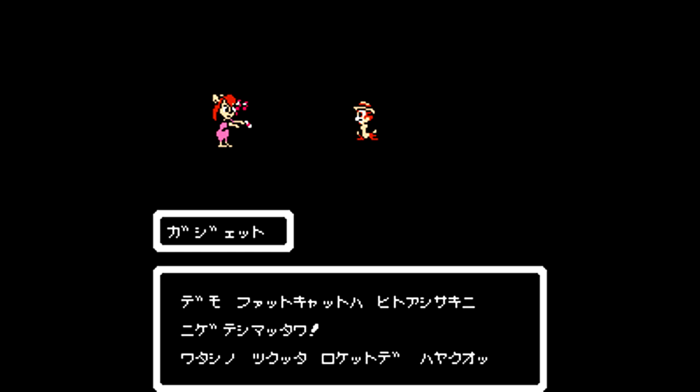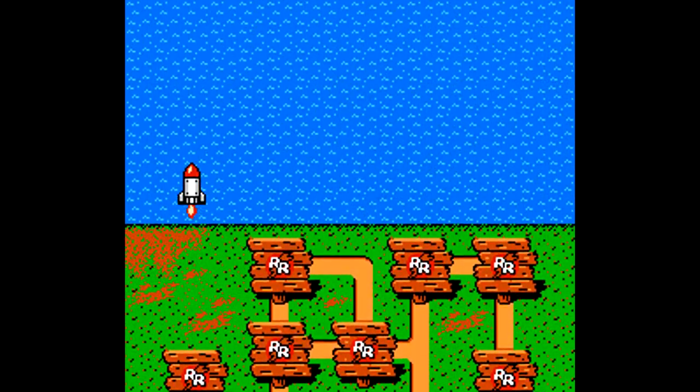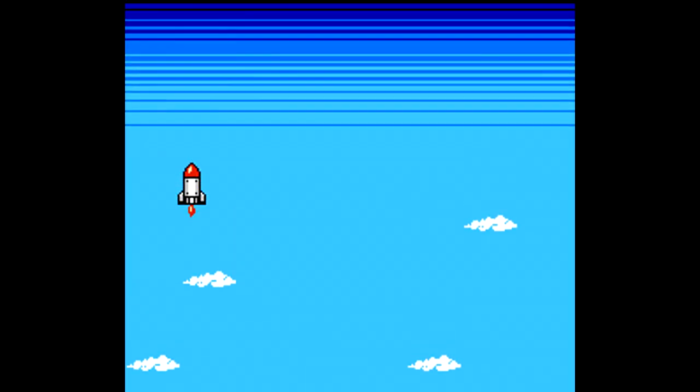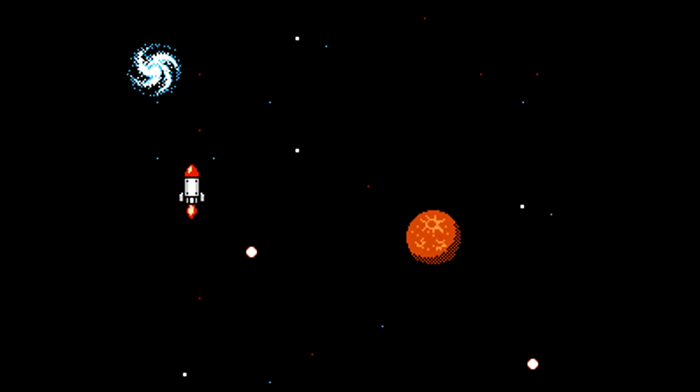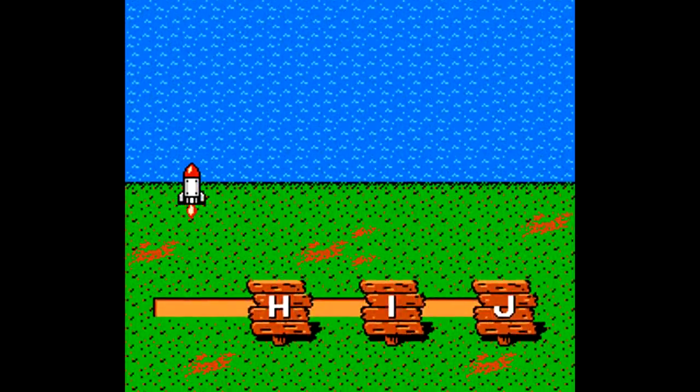After completing it, we have saved Gadget, but Fat Cat has gotten away, so we take a rocket all the way to another area — pretty much all the way into space — but then we come back down to Earth, and we have three more levels to go before we get to face off with Fat Cat at the end of the third one.